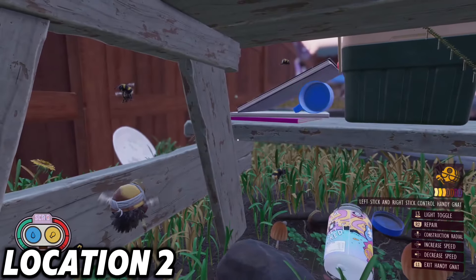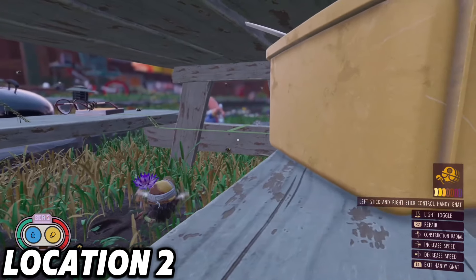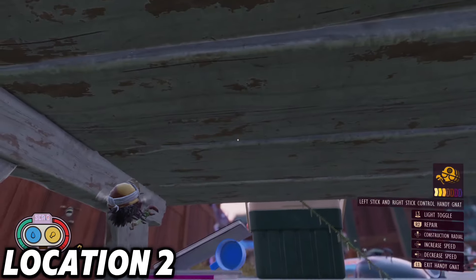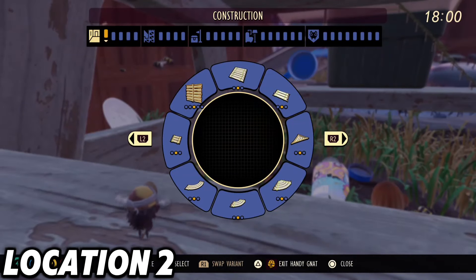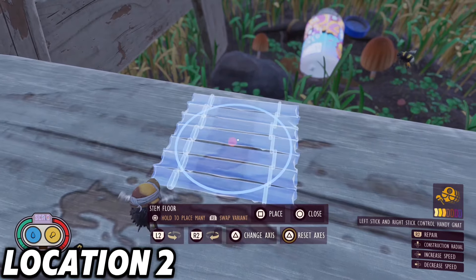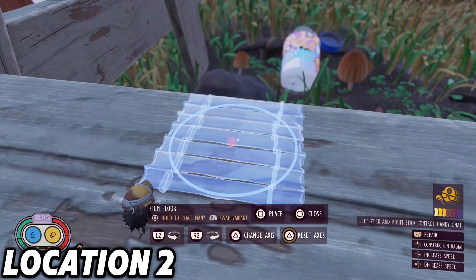Location two is actually going to be directly below the last location at the picnic table. I wanted to create this one because the other one's pretty small, so if you decide when you first start the game you want to work your way up there and then move down here, or if you just want something bigger.